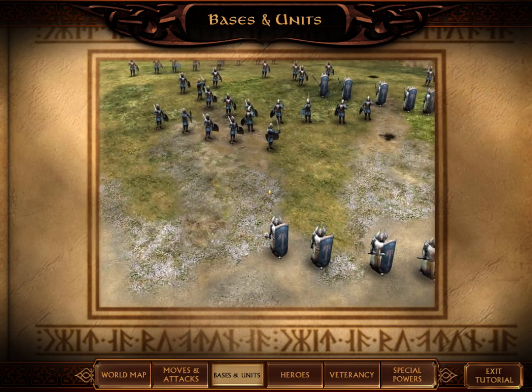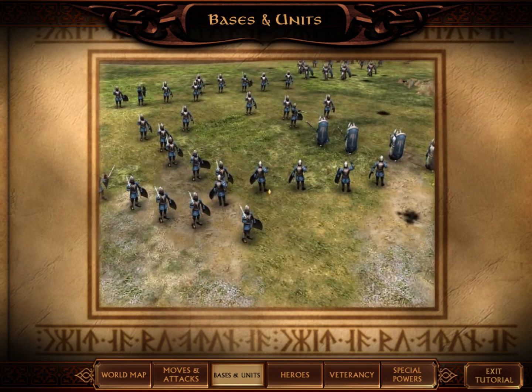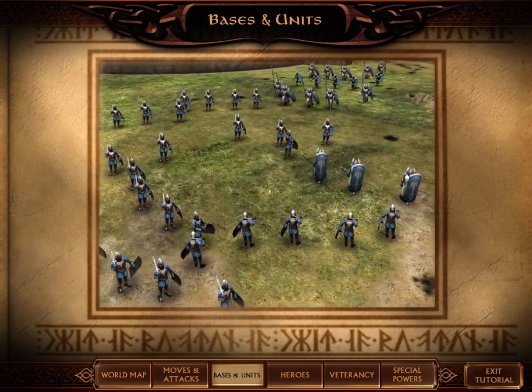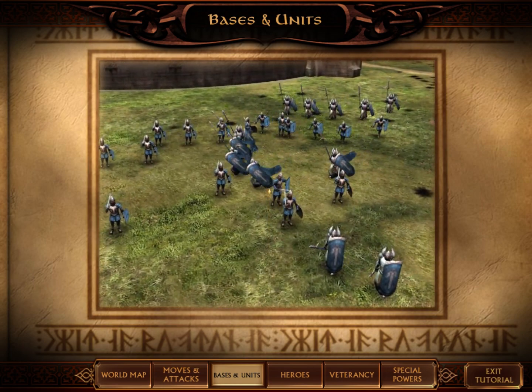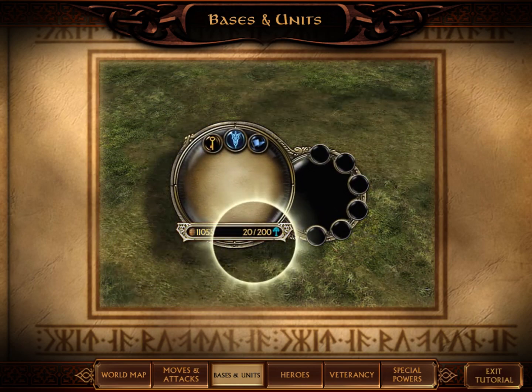Command points represent the number of troops you are allowed to train. You cannot build more troops if you have no command points. To get more command points, conquer important territories in Middle-earth. Your command point limit is displayed at the bottom of the palantir along with your resources.